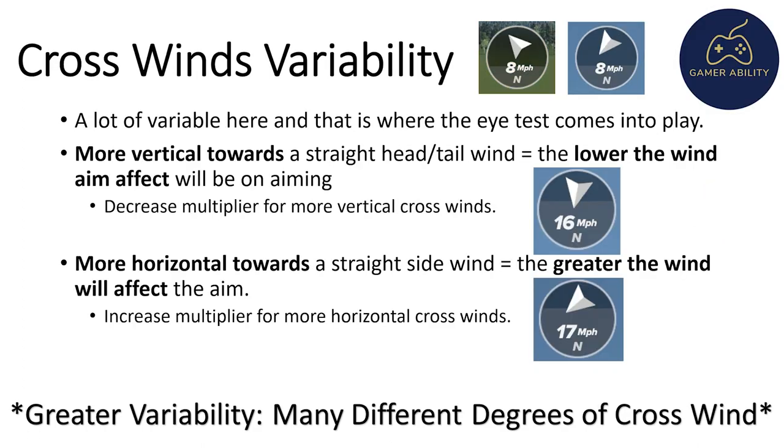Crosswinds are variable for aim as well. If the crosswind is more vertical towards a straight head or tailwind, the wind aim effect is lower — decrease the multiplier and aim a few yards less than calculated. For more horizontal crosswinds closer to a straight side wind, the aim effect is greater than the 1.0 multiplier — use 1.25 in that case. Remember that number: 1.25. You'll play all wind speeds well just by remembering 1.25.